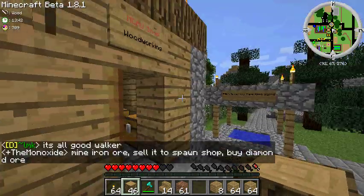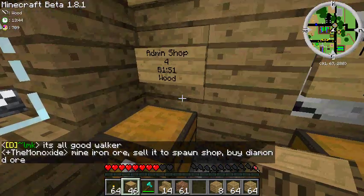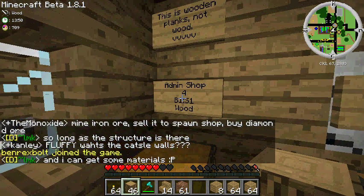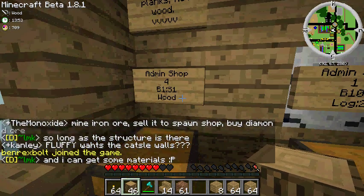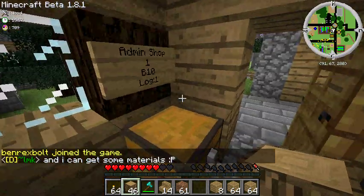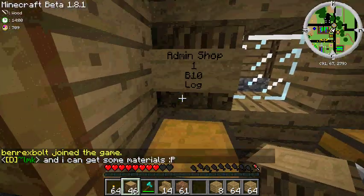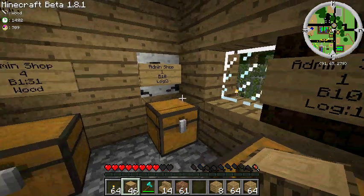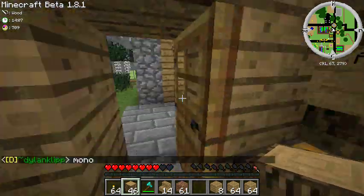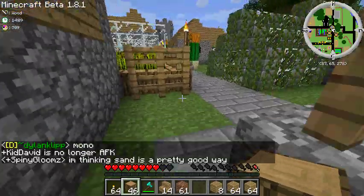It gives you some money. You can also buy and sell wood — these are wooden planks, so one wooden plank, which you get four of from one log, is worth $1. We also sell specific log types if you can't be bothered finding them. You can buy them for $10 each, but normally it's easier just to get it yourself.